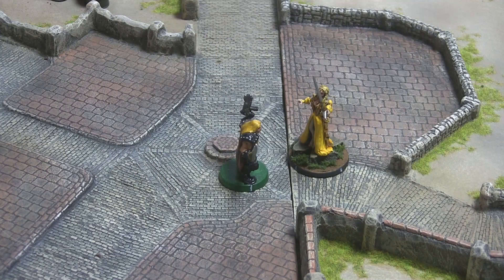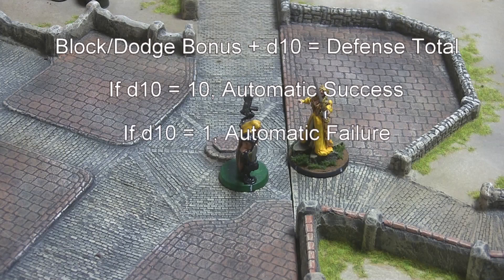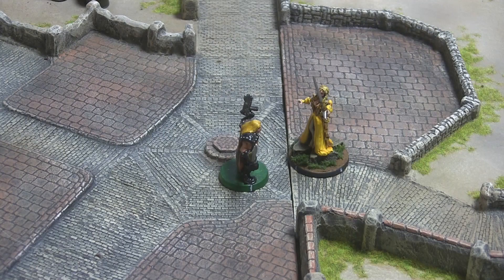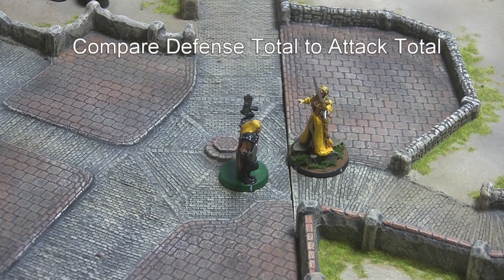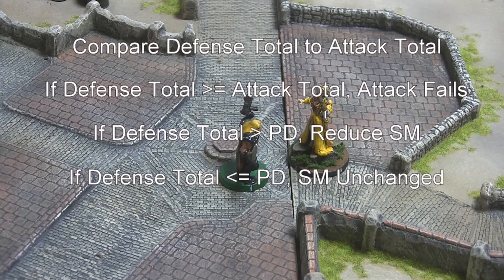Once the defending character has determined his block or dodge bonus, he adds the result of a D10 to determine his block total or dodge total. If the defender rolls a 10 on his D10, the block or dodge is automatically successful. And if the defender rolls a 1 on his D10, the defense attempt automatically fails with a block total or dodge total of 0. Otherwise, the defender compares his defense total to the attack total. If the block or dodge total equals or exceeds the attack total, the attack fails. But even if the block or dodge total is less than the attack total, it may still reduce the success margin of the attack, provided the block or dodge total is higher than the defender's passive defense.